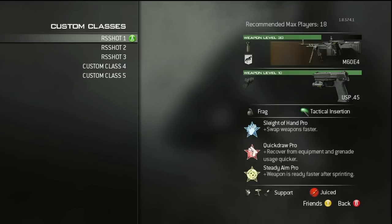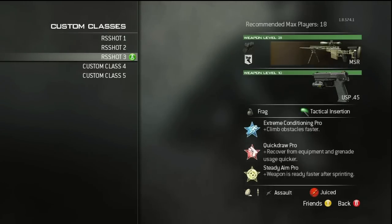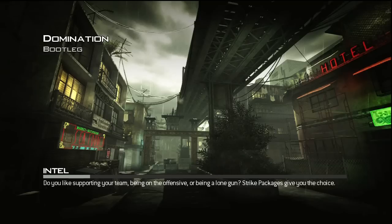Alright, here we go with the riot shield shot tutorial. You're going to want to have three classes — I recommend something like the M60 with a lot of ammo, a riot shield class, and then a sniper class. Three classes, three people anytime you're doing this, which makes it a lot easier: one guy to shoot, one guy to bounce, one guy to die.